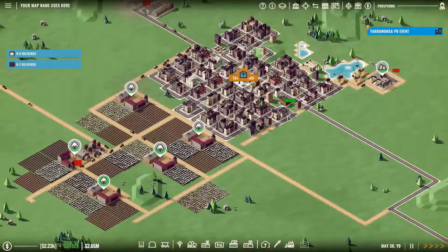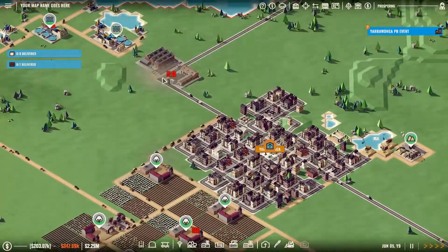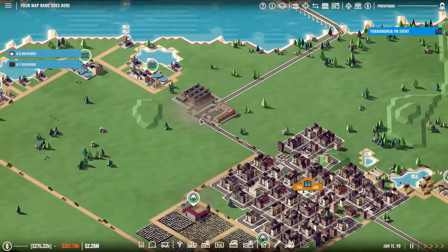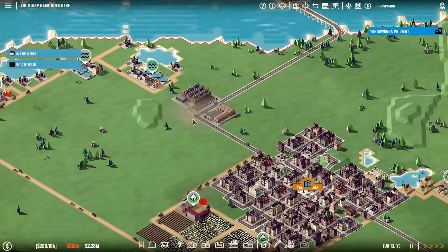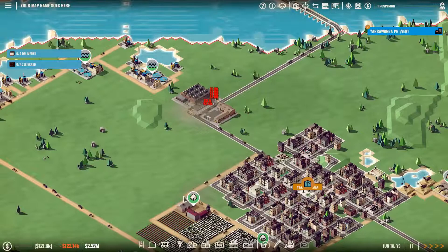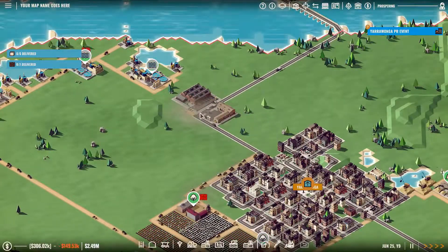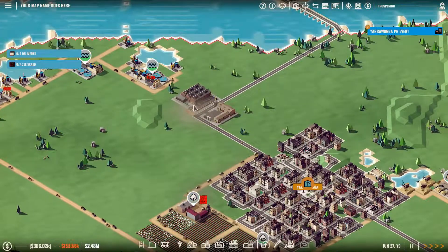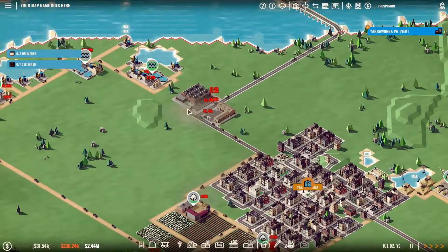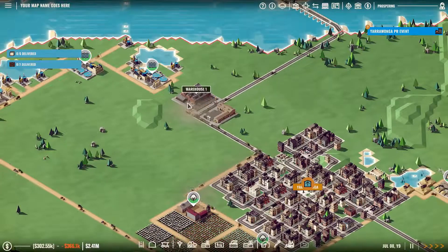That has stopped people from using this road. There's still more pollution over here — is it going to clear up? This is still a little bit polluted here too. I think it'll be all right, this seems to be okay for now because it's a loop — it'll be okay.